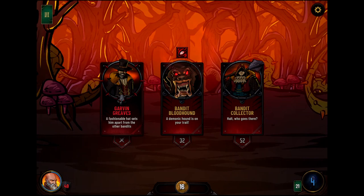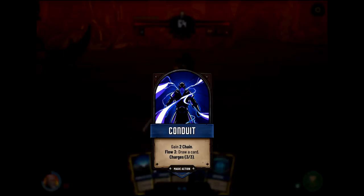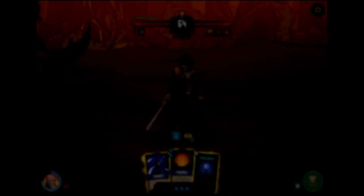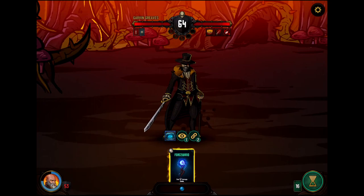Now we have the bloodhound as the easy fight. I think we go straight to Garvin Greaves with your 64 health. Conduit — we want to play three cards if we can. Try to get my good Force Wand next turn. Let's move to top — that's two cards. I don't know if playing the Conduit counts as the third card. Let's find out — it does not. I am sad. Did I lose my chain by playing the Fireball?